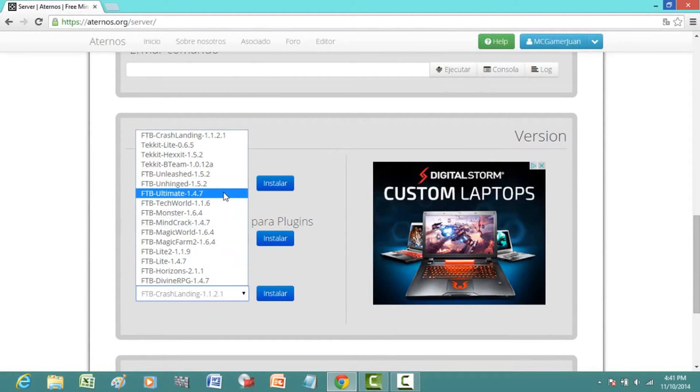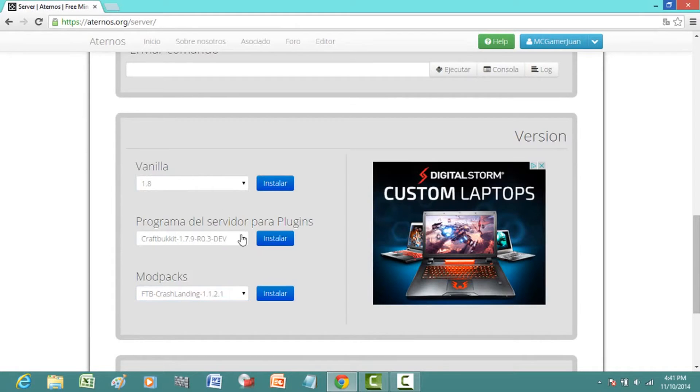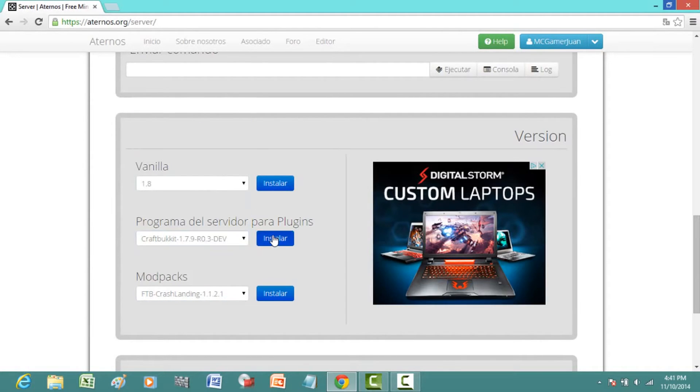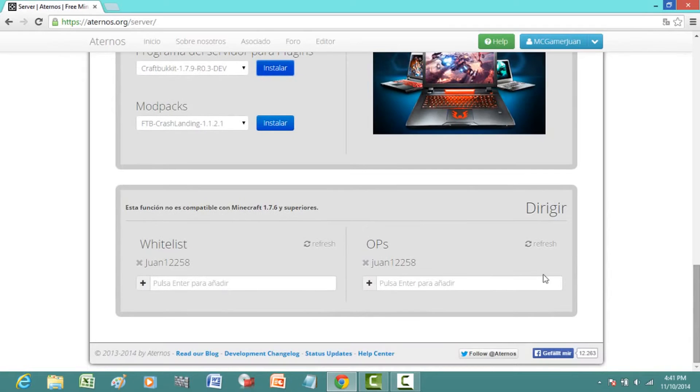There's also FTB and Tekkit options here. I might start a series using this — maybe Attack of the B Team, I really want to do that. So I'm going to select Craftbucket 1.7.9, then hit install. As you can see, it says installing.